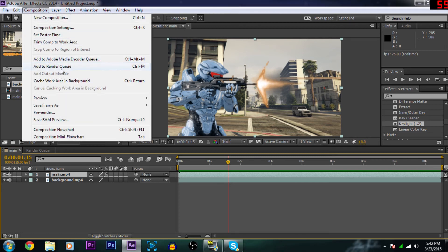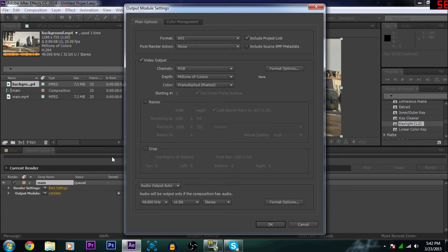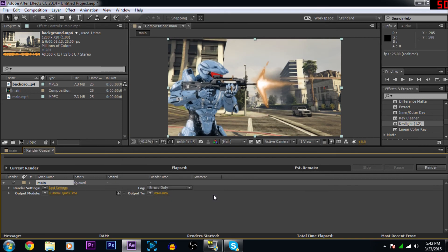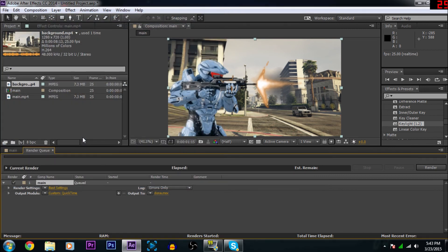Go to Composition, Add to Render Queue, change the format to QuickTime, then go to Format Options and make sure you're on H.264, quality 100, because it'll make an MP4 file. Save it and hit Render — let's see what we have.